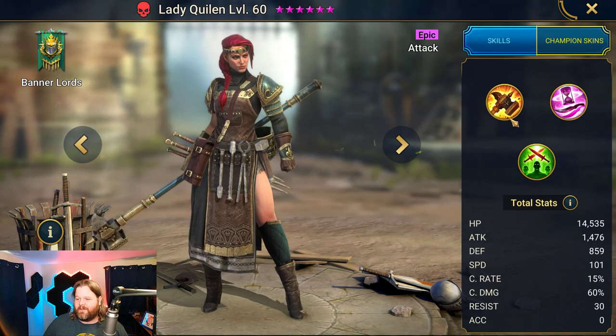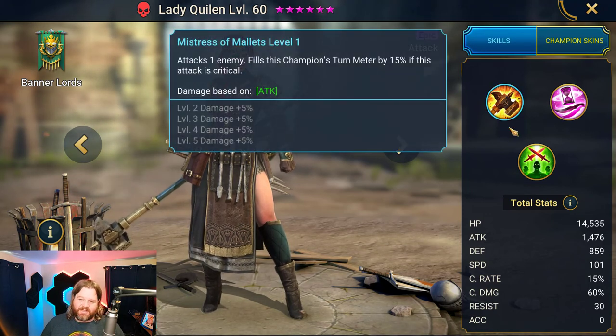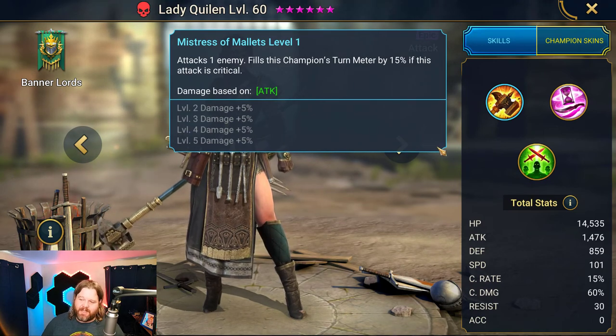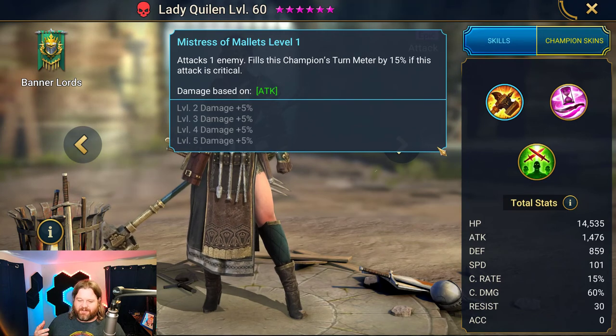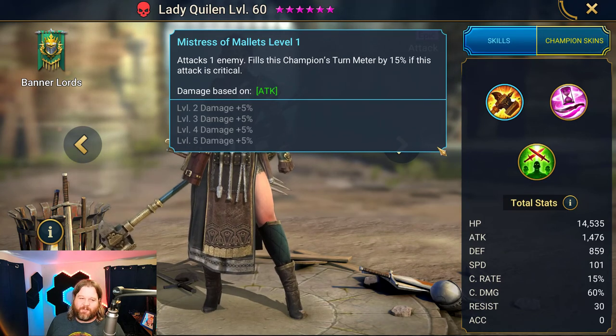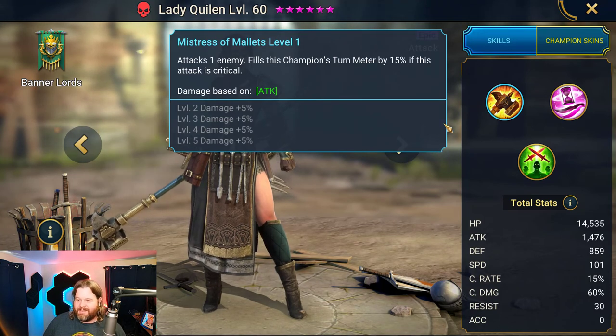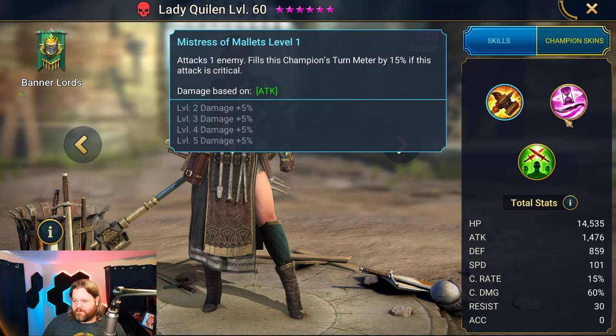Let's go ahead and look at the A1 here. It is the Mistress of Mallets. Attacks one enemy, fills the champion's turn meter by 15% if this attack is critical. That's kind of nice because it's going to play into the fact that as an attack champion, you're probably going to want to crit, so you're going to be putting crit rate on this champion anyways. This kind of gives you a little freebie to get that extra turn meter.